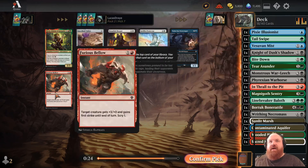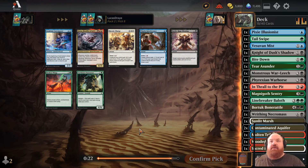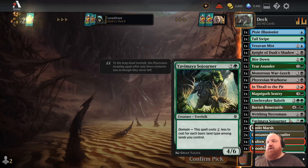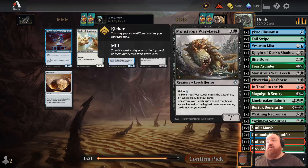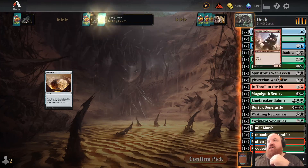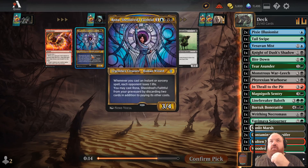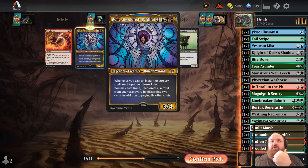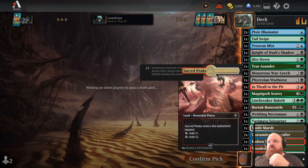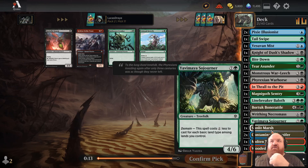We'll take a Tributary — Domain is very open at our table right now, which makes me very happy. We'll take the Sojourner — it goes perfectly in our deck and works really well with the War Leech. I'm hoping to see another War Leech in our next pack. We'll take a secondary Pixie; it's possible we get to play it with the amount of dual lands we've gotten. I'll take the Faithful too — if we get enough duals we'll play it, otherwise it's just a nice card to have taken from someone.